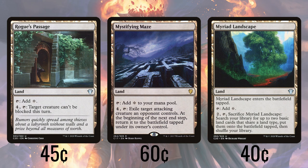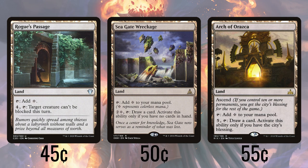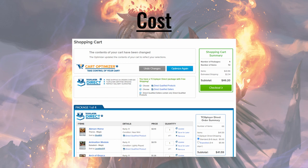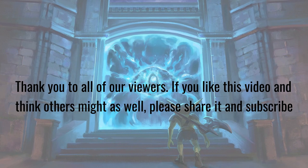Seagate Wreckage and Arch of Orazca both produce colorless and let us draw cards if we're empty-handed or if we have the city's blessing, respectively. Finally, we wrap things up with 28 swamps. The total cost for this deck came to $46.20. These prices are powered by TCG Player — not a sponsor — using optimized pricing. The total does include shipping and allows for cards of any condition. Thank you for watching, and if you like what we're doing here, subscribe or share this video with a friend, or leave a comment telling us what we missed or what you'd like to see in the future. See you again next video.